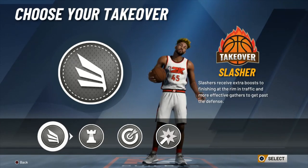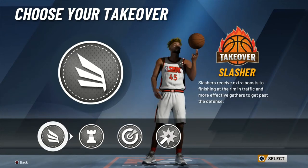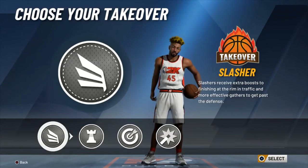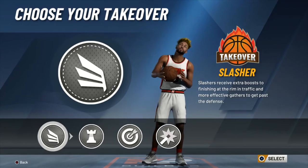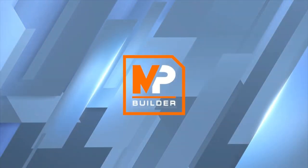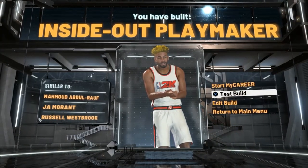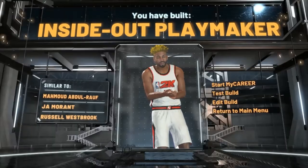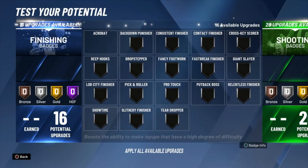Takeover wise, the only two viable options I'd say would be slashing or playmaking. Playmaking because like I said you don't get as high of a playmaking as the BP build — with that one less playmaking badge, the playmaking takeover acts like a double dimer multiplier. But in this situation I'm going to go with the slashing takeover. You see the comparisons to Ja Morant, Russell Westbrook, and Mahmoud Abdul-Rauf. If you have not seen any of Abdul-Rauf's highlights, watch him — he was like the 90s version of Steph Curry before Steph Curry, phenomenal at shooting.